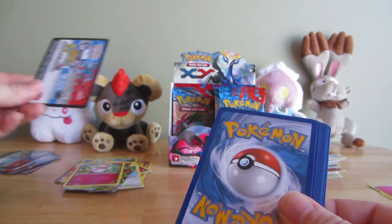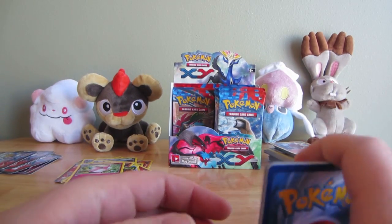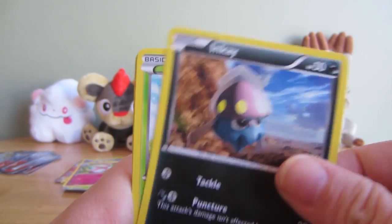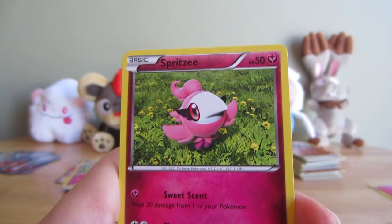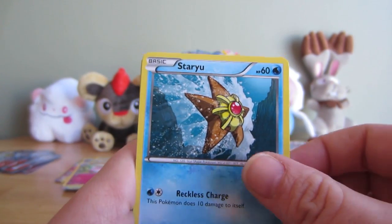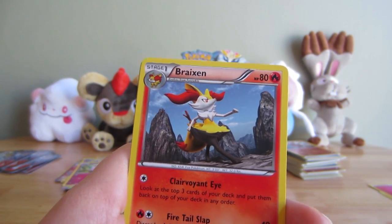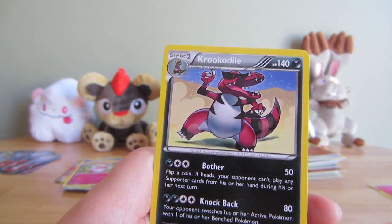I'm really excited to open our second box because we're going to have some surprise guests in the background. We've got some fun guests coming up. Inkay, Ladyba - happiest Ladyba alive, look at how happy he is - Spritzy, Psychic Energy - God, I hate these energies - Staryu, Roller Skates, Dunsparce, Reverse Scolipede, and a Krookodile Rare.